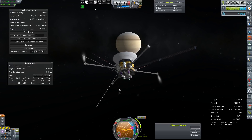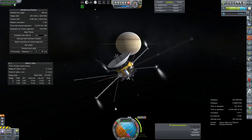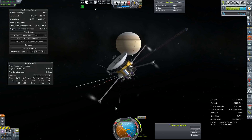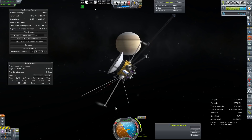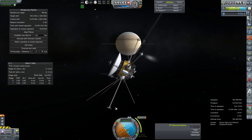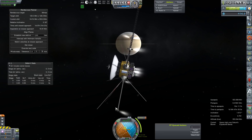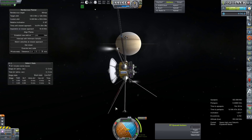Avionics controls are now unlocked. Thankfully they were not after separation of our support fuel tank. And apparently the axis is kind of off — this thing is very, very difficult to make point in the direction I want, and I think it's because the two booms are not quite aligned on an axis.